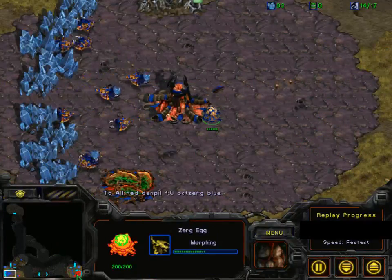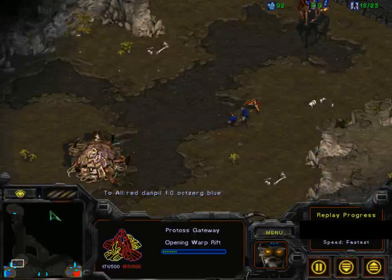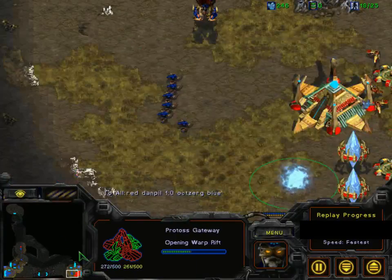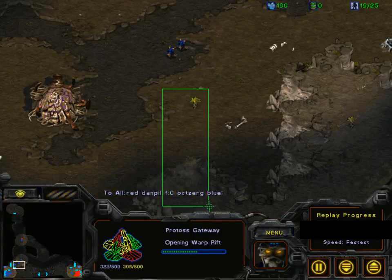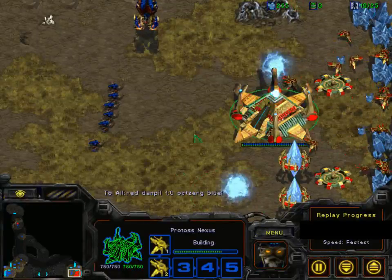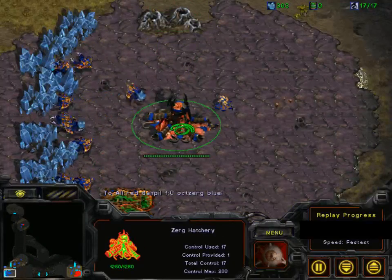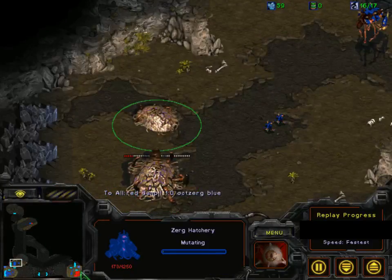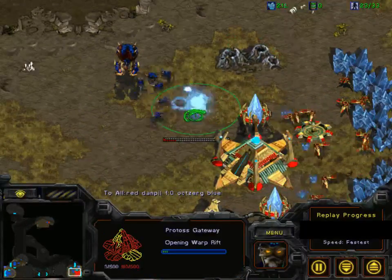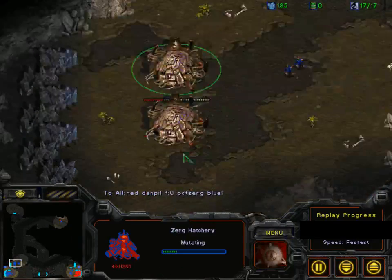Oxerg has resumed zergling production and managed to cancel the gateway, trying to delay Danpil and produce one additional set of zerglings, probably to trap the probe or block the entrance. He's going for the standard response to one-base Protoss. Danpil is actually going for a second gateway, but the gateway is not covered by the cannon and Oxerg is going to be able to pick it off or force a cancel. He tries again but it's going to be denied yet again — first zealot is out now for Danpil, who really needs that second gateway.